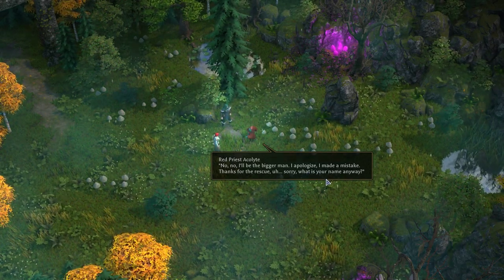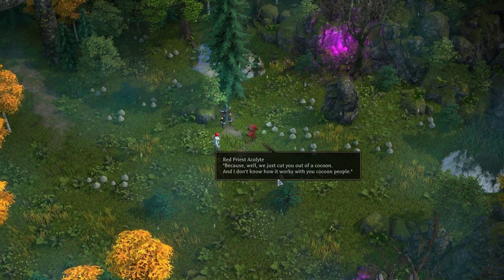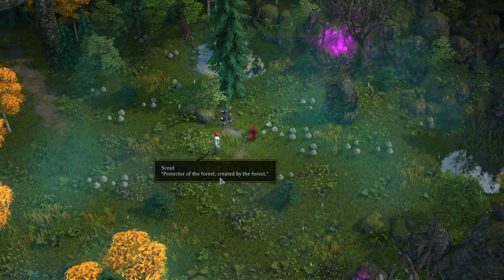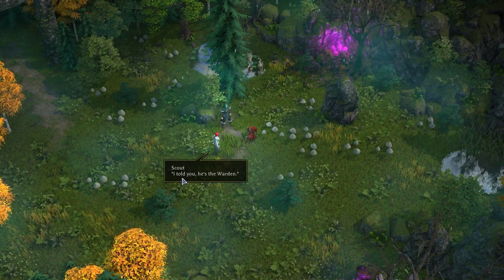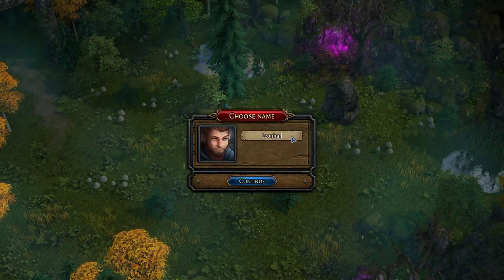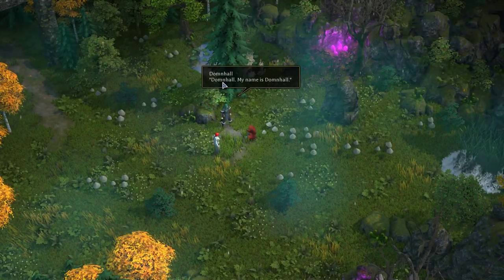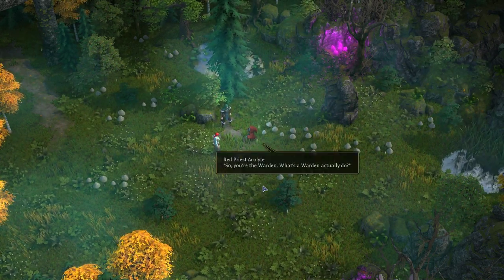Sorry — what was your name anyway? I mean, do you have one? Because we just cut you out of a cocoon, and I don't know how it works with you cocoon people. He's not cocoon people — he's the warden. Protector of the forest, created by the forest. Druid stuff — that's not my field. Do you have a name? I told you, he's the warden. Okay. I think Leonhard is an awful name. Donald. My name is Donald. See? Donald.